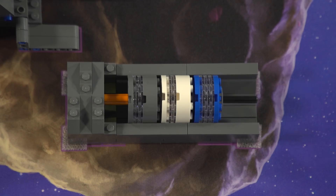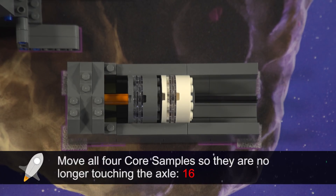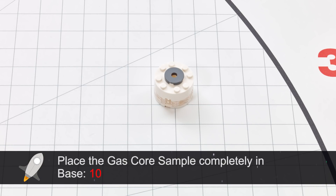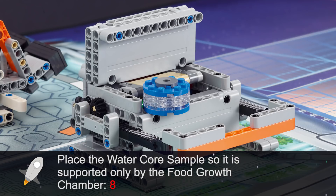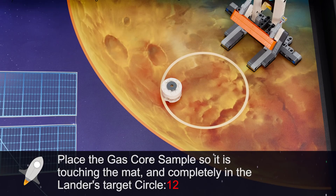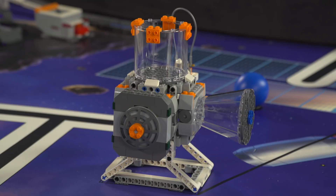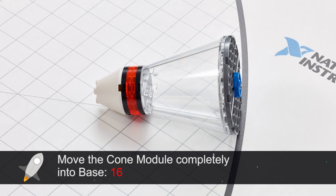The robot needs to get all the core samples out of the core site model. Then it has options for what to do with them, as described here and in Mission 3. The robot also needs to remove and insert modules among the habitation hub's portholes.